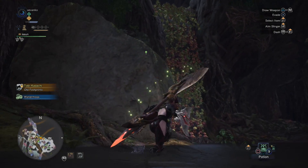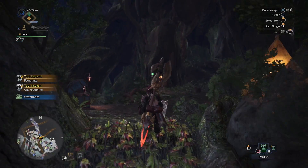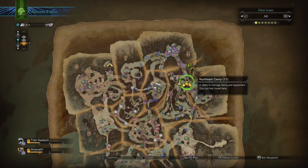The next camp, if you look at my map here, is something you're going to get as you play during the first few hours anyway. This is where you first run into Kulu-Ya-Ku, so you'll get this area as long as you're just playing the game normally.